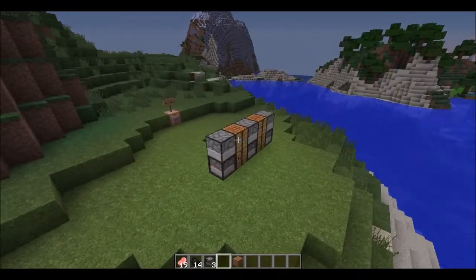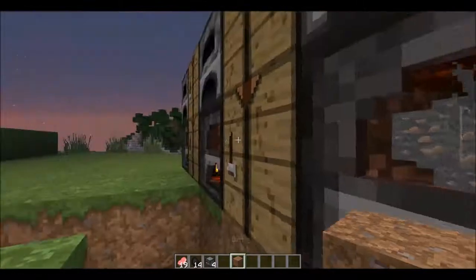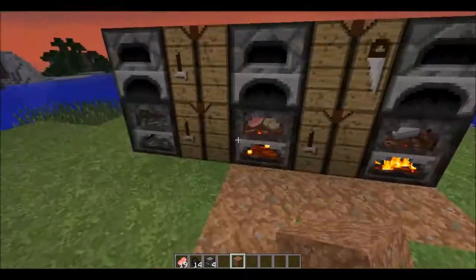You can also do this — get the old furnace, click here, and then put this in here and you got the new furnace. So that's really nice. As you can see here, you can cook food, you can cook ores, you can cook all that good stuff. And it's really aesthetically pleasing.